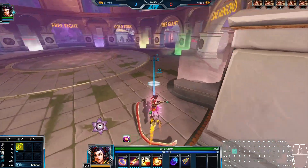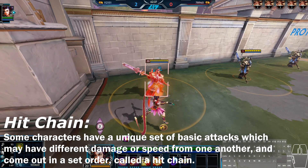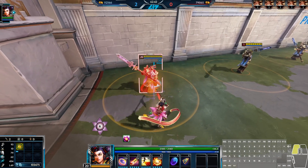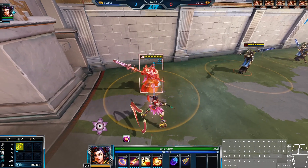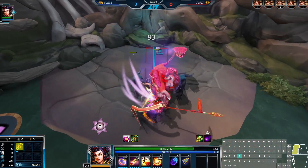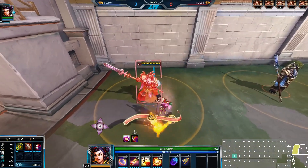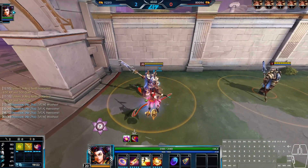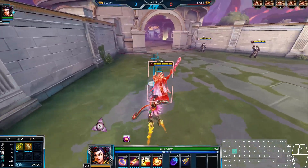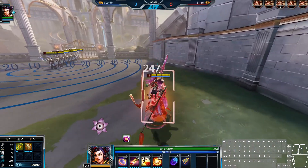Let's touch on Najah's incredibly unique basic attack chain before his abilities. Najah attacks twice normally, winds up for a heavier 1.5x blow, then winds up for an even longer time for a very strong 2x power blow which strikes in an AoE. It's a very weird basic attack chain, but you have to be aware of and play around as Najah. Given the movement speed passive, Najah is quite good at chasing down targets, but this basic attack chain is extremely slow, which helps keep him in check, but also gives you huge benefits in terms of burst damage if you're able to pace yourself and get that final 2x hit on an enemy god.